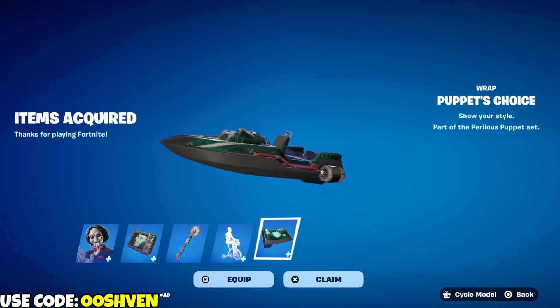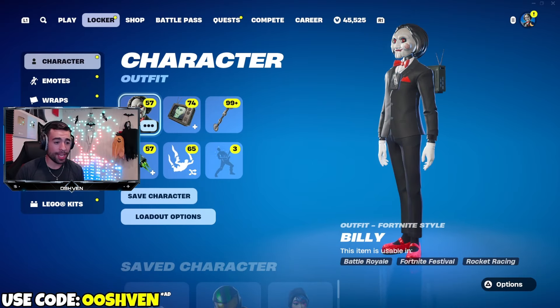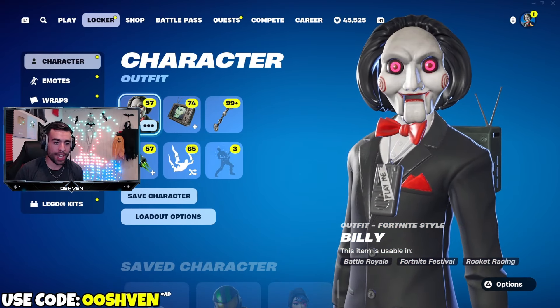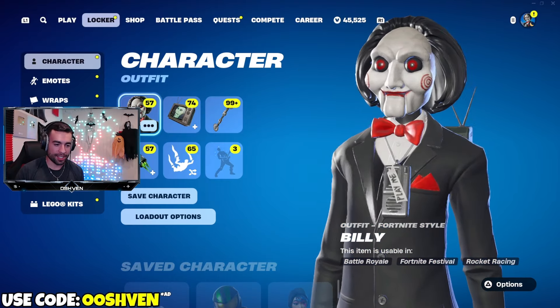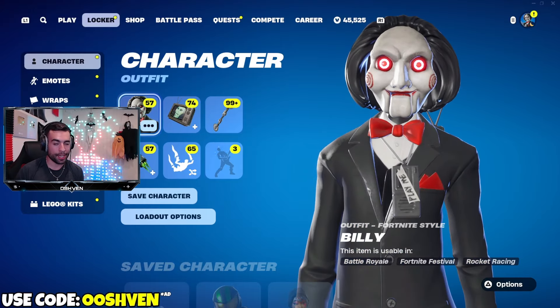Jigsaw Billy is officially out from the Saw movies, and I gotta say this is one of the coolest collaborations so far, part of Fortnite Mares. I'll be showcasing everything right here - what the skin looks like in-game and how you can get this bundle for free. The back bling looks amazing, and the skin has glowing red eyes which looks extra creepy.